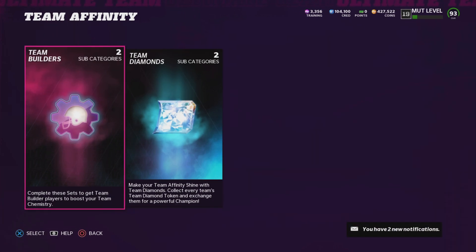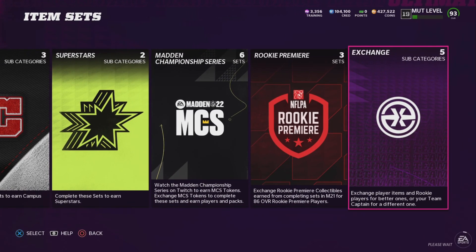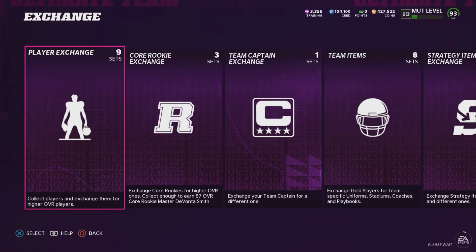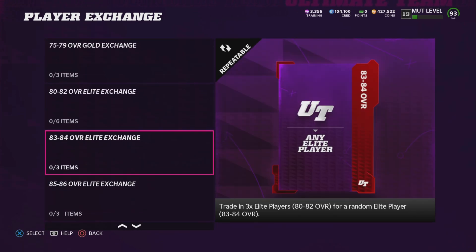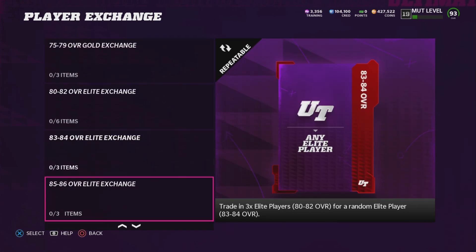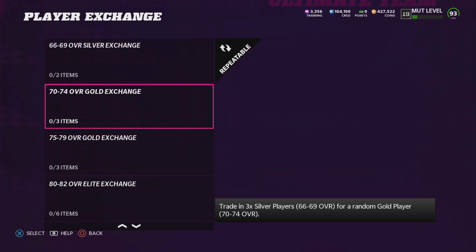For Team Builder sets, do Team Builders 1 and 2 with your golds and silvers. For the cards you can't put into those sets, come over to exchanges and just exchange up to 85s or even 86s if you want. You could also just exchange up to an 80 and do Team Builders 1. It's really up to you.